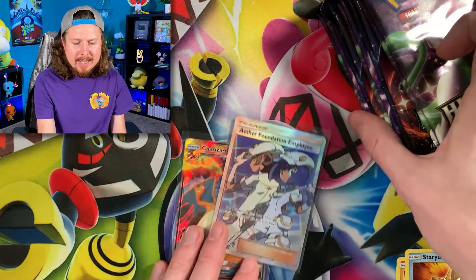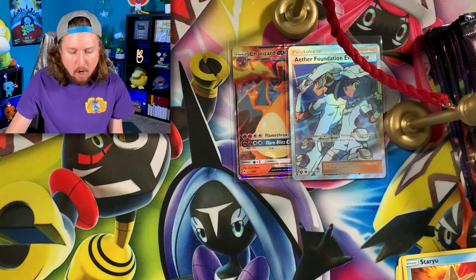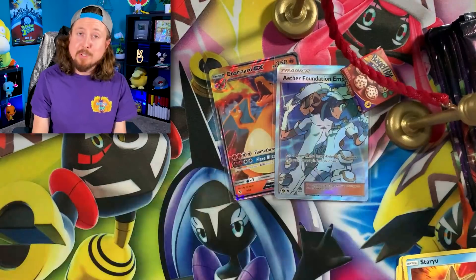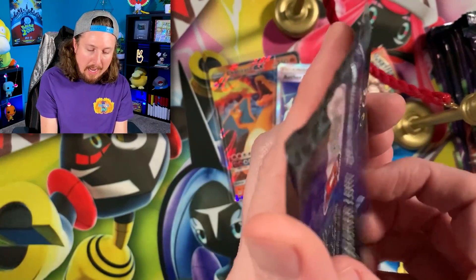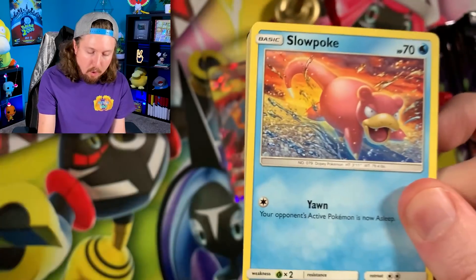Both right up there in the VIP section — the very important Pokemon card section. That means we got to get the official VIP ropes along with the all-you-can-eat Bagel Bites. Go ahead, help yourself — you're VIP too. Later in today's video I will explain how the giveaway is going to work if we actually pull one.